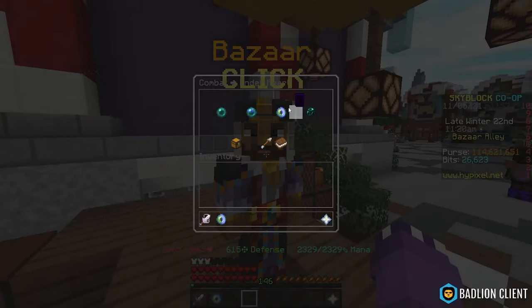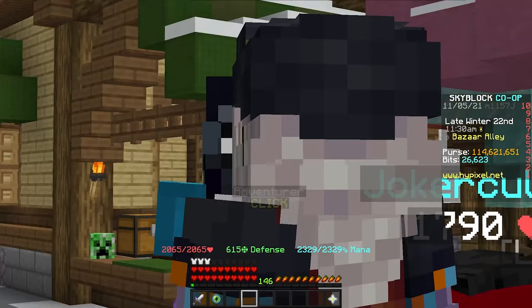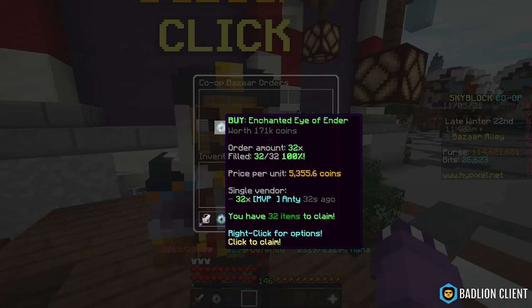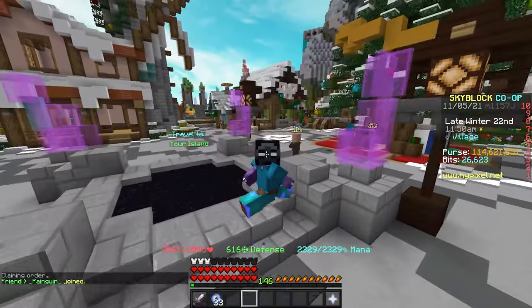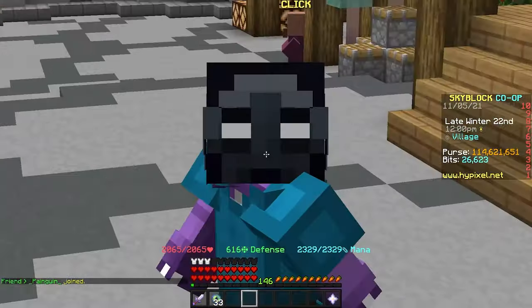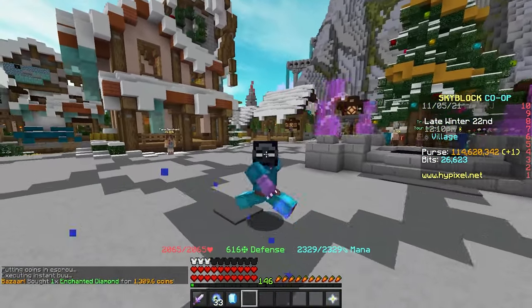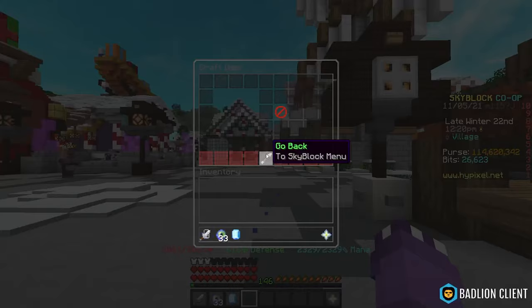We spent about 3,600 coins to craft one Enchanted Eye of Ender, and if you insta-sell it's about 2,300 coins profit per craft. Manually crafting everything costs roughly 100,000 coins total. Insta-buying everything cost us about 170,000 coins — that cuts into profit by 70,000, so I'd recommend insta-buying and then crafting all 32. On top of that, buy yourself one Enchanted Diamond, which is about 1,300 coins.